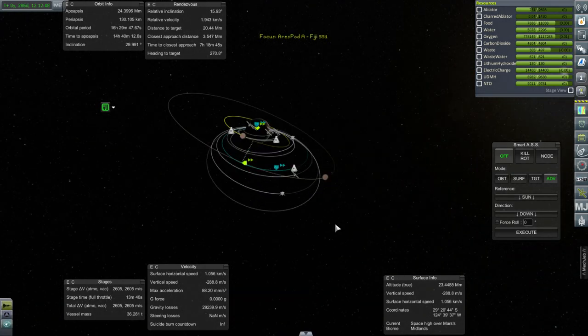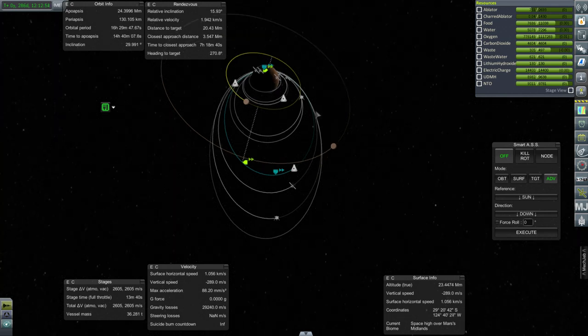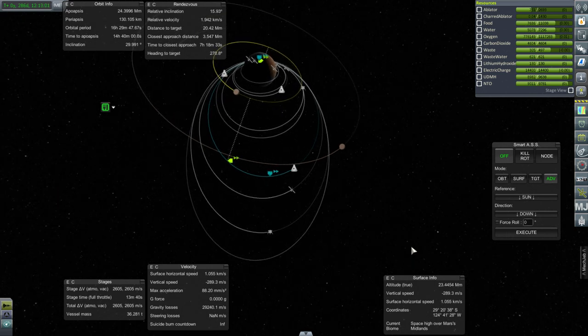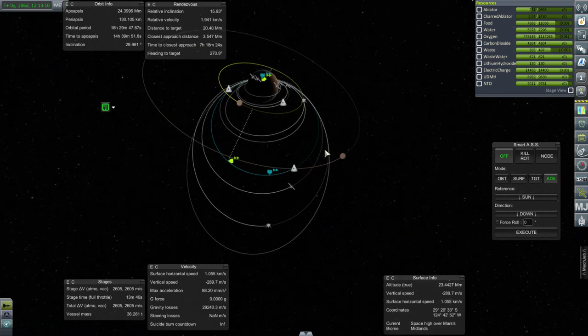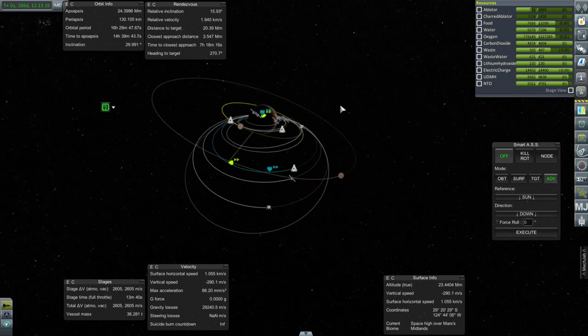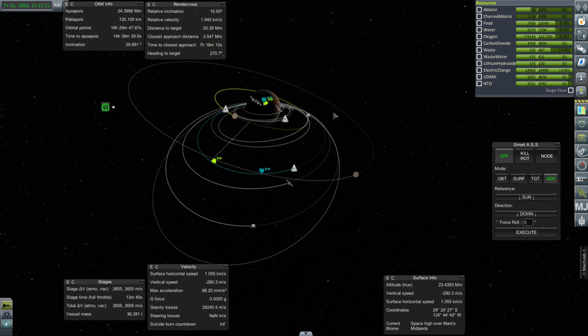We've got eight missions to deal with. Going from out to in, we've got an Ares Pod G in a very high orbit, but it really can't land on Mars — it doesn't have enough delta-v. It's also out of plane with everything else, so we're just going to leave it be for now and perhaps correct its inclination eventually and then bring it to something, maybe once we know what needs it.